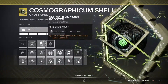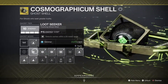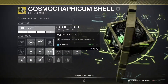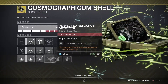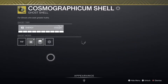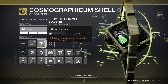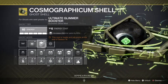If you're Glimmer farming, what you want is the chest mod — I just happen to have this one. These are mods that basically just appear in your inventory. Go onto your Ghost and check; get your Ghost energy to 10 if at all possible, so you can equip the increased Glimmer mod — Glimmer Games — which boosts Glimmer by 65%. That's the Ultimate Glimmer Booster.